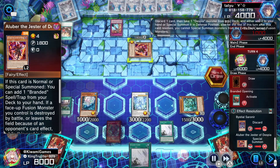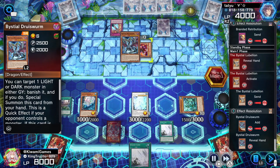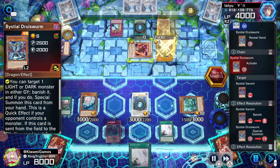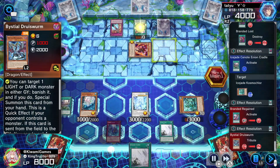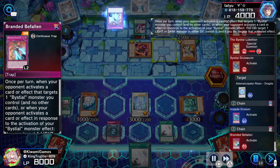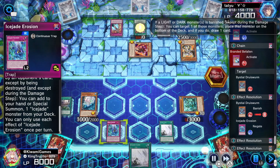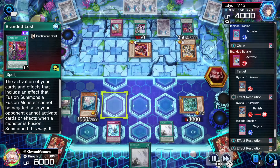He activates Branded Opening, special summons Alubar, then Sireneer sends Retribution to the graveyard and activates Lubelion, sending itself to search a Beastial card. He activates Branded Laws — I negate that because Branded Laws can be troublesome. He special summons Druid's Worm banishing his own Beastial monster. I activate the field spell targeting Cosmochlor to reduce his field's attack by 1500. He gets his Lubelion but under the lock he cannot do anything, so I activate Erosion to set up its second effect — if a water monster leaves the field I can special summon an Ice Jade monster from my deck.